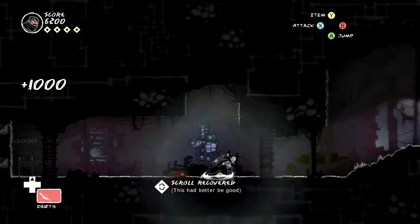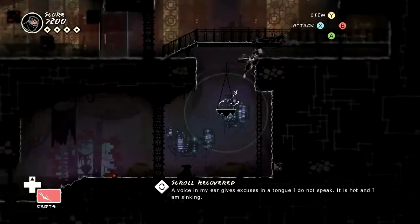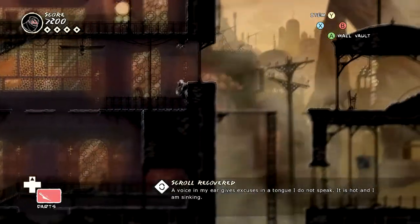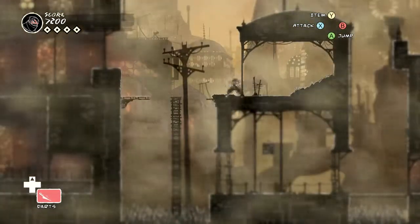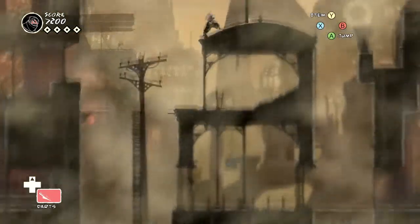My confession. This had better be good. 'A voice in my ear gives excuses in the time I do not speak. It is hot, and I am sinking.' By the way, that is a spike trap you see down there, so be careful with your movement pattern. Don't miss that jump if you want to live, is what I'm trying to say.